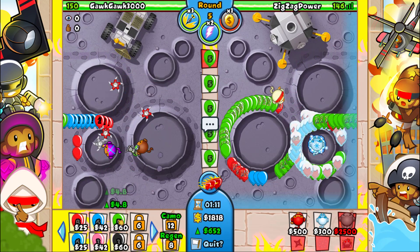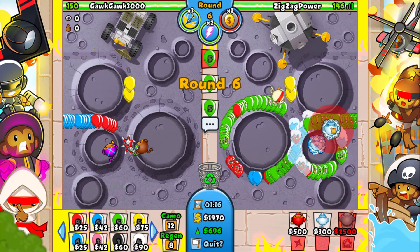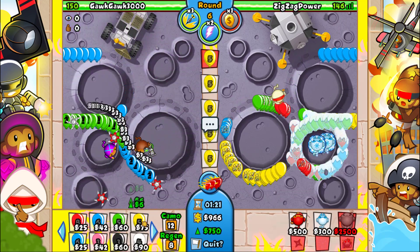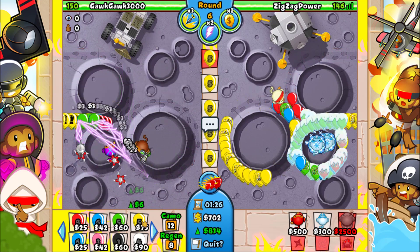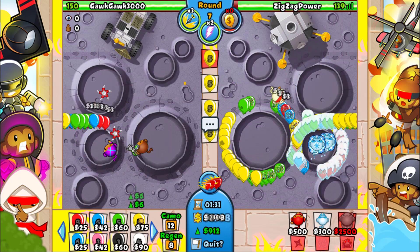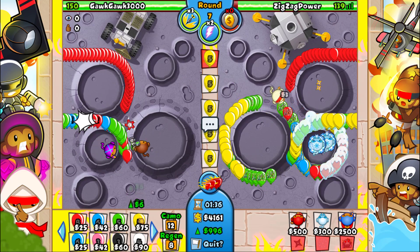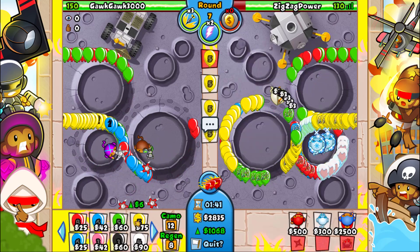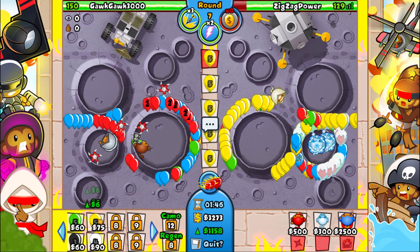Eco nerf is a bit annoying, but it is what it is — we gotta do what we gotta do. I'll just place down a second one of these, maybe it'll do a little bit. Seems like it's working well. Let's go for a rubber of gold. Why is he not eco nerfing me? Oh, he wants to save his eco nerf — fair enough. He's giving me the money, I'll take it, thank you very much.